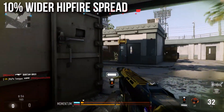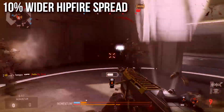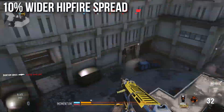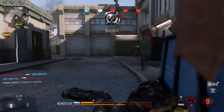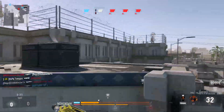It comes with a couple of downsides though. We have 10 wider hip fire spread. On a gun like this that's not the biggest problem, because most of the time you're going to aim down sights. It was never really the greatest hip fire weapon anyway — it takes four shots to kill and the rate of fire is kind of slow. The wider hip fire spread might be frustrating when it causes you to miss shots and drop your time-to-kill even slower, but if you just ADS it won't be a problem at all.